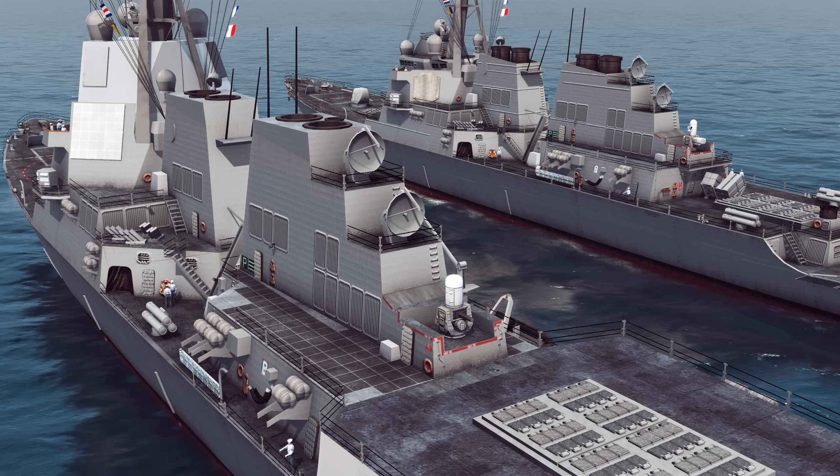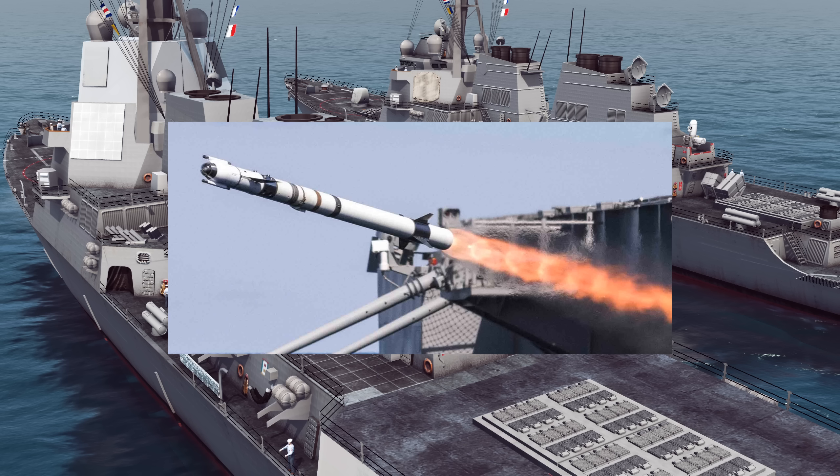Today we're going to move away from the laser and look at Phalanx C-Wiz, the Gatling gun, versus either its partner or its competition - depending how you look at it - which is of course the RIM-116 RAM and C-RAM. First let's talk a bit about RAM and C-RAM. When the Phalanx C-Wiz was designed in the 1960s and installed on ships in the 1970s and 1980s, immediately its weak spots were spotted in terms of defeating incoming low-level missiles.